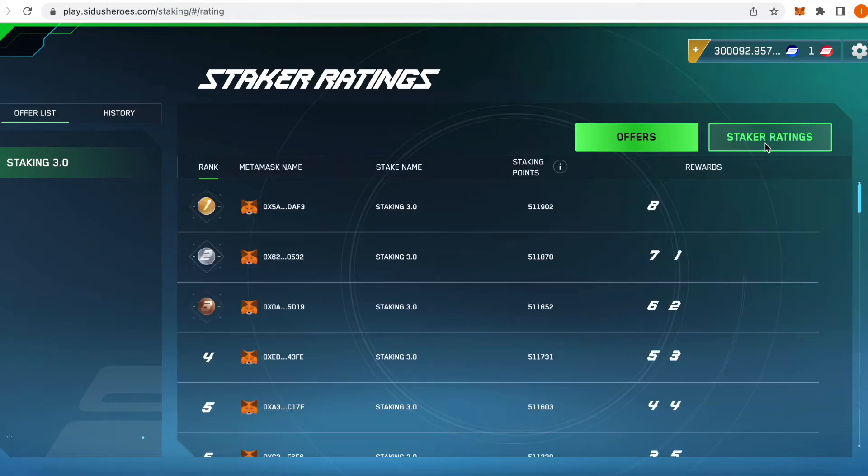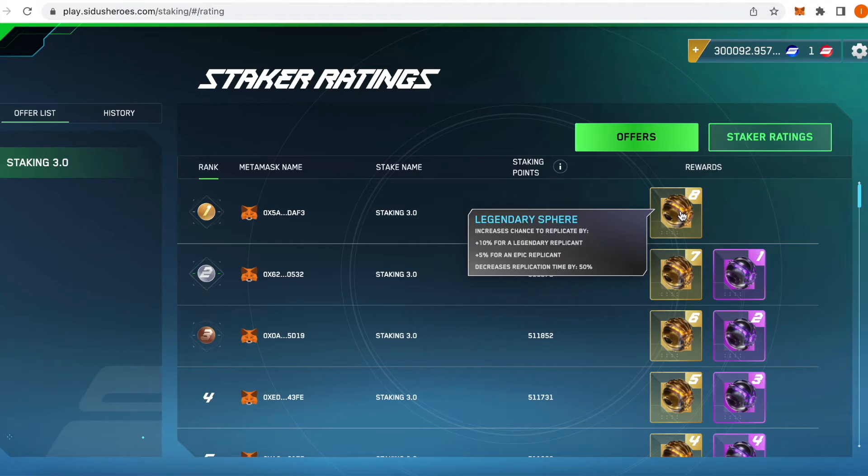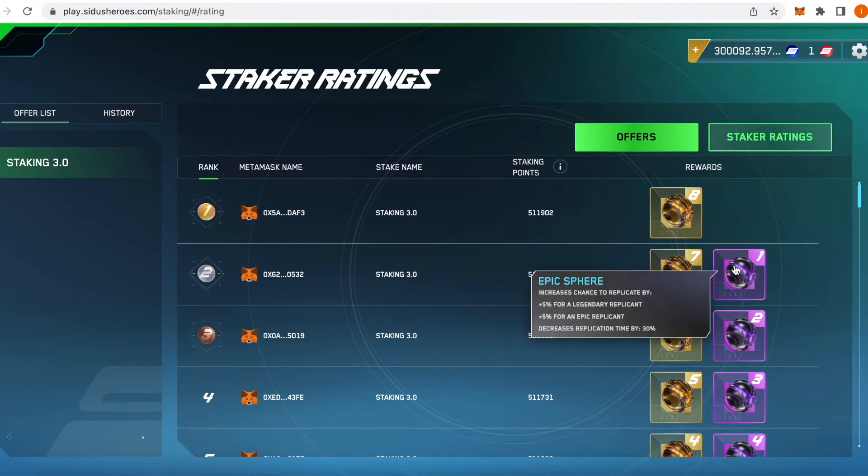Top stakers will also receive replication spheres. These come in three rarities — common, epic, and legendary — and provide an increasingly higher chance of making your future replicants legendary.